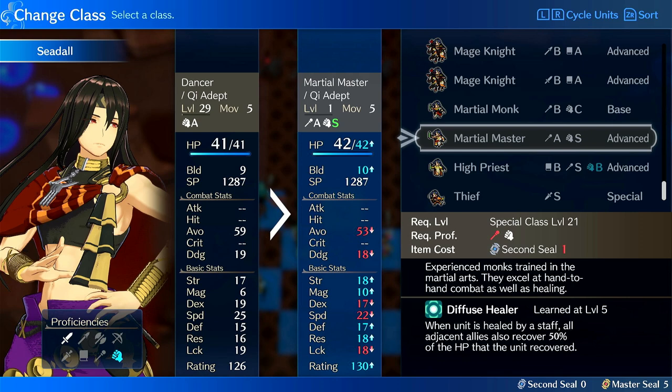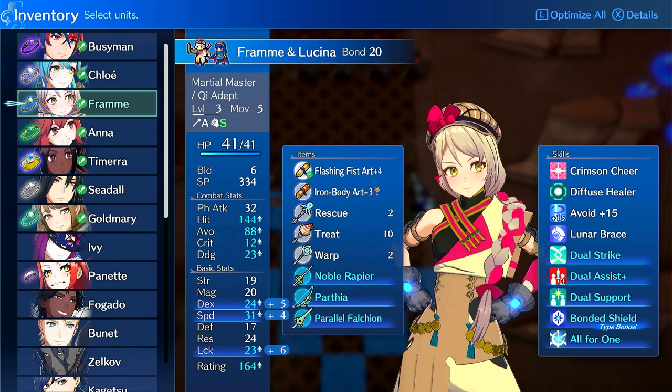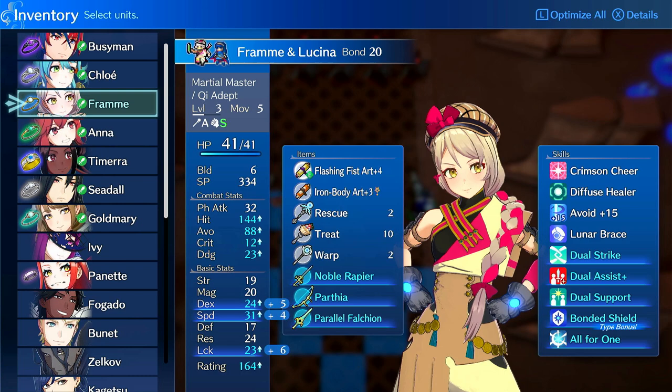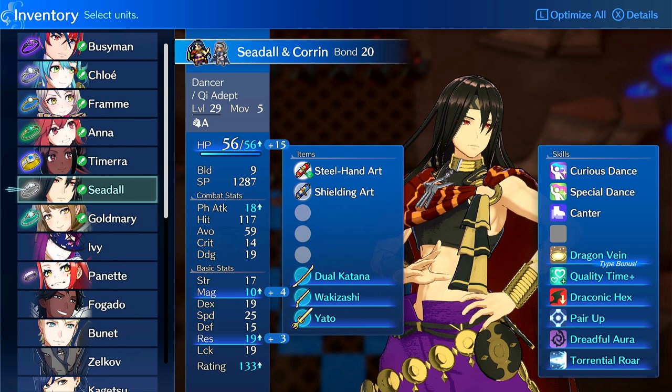He is a higher base level, and you do have to invest in her, but she's also your starting staff unit. Dancer versus Martial Master — Martial Master can use staves. Fram can rescue, warp, heal, restore, freeze, do whatever she needs in terms of staff use. Most staff use gives you an emblem bar, whereas dancing does not. So if he's dancing on Bondage Shield, he's not building it back up, and he's also not going to be as good at one-rounding certain enemies with punching them to death.